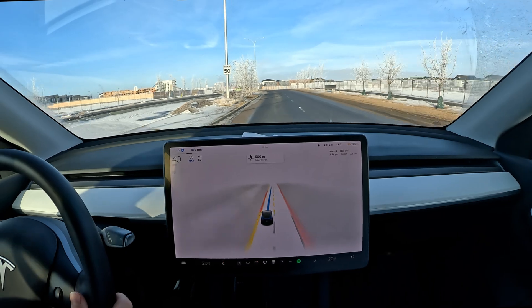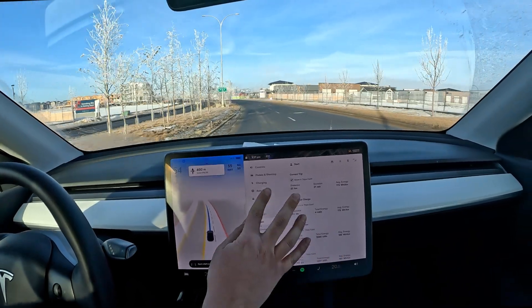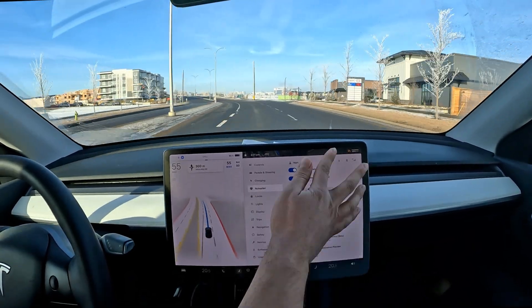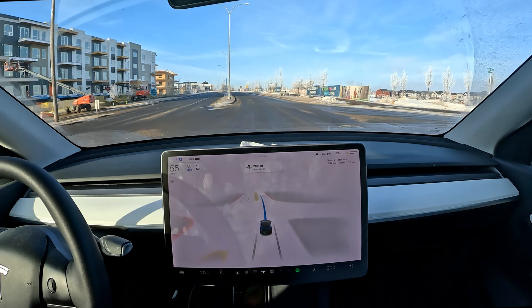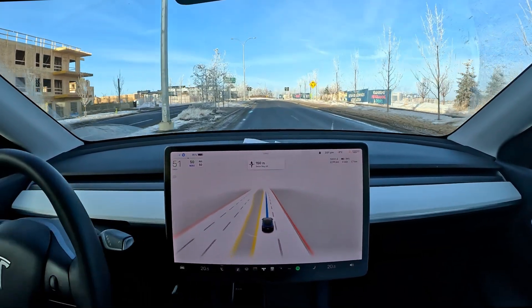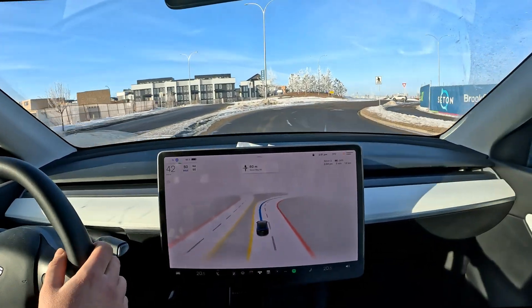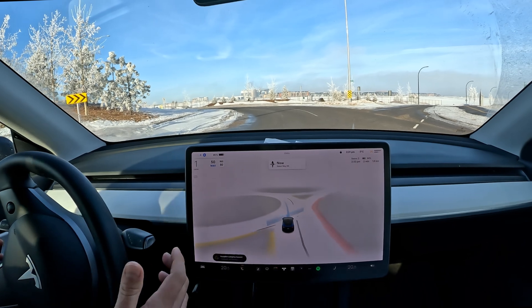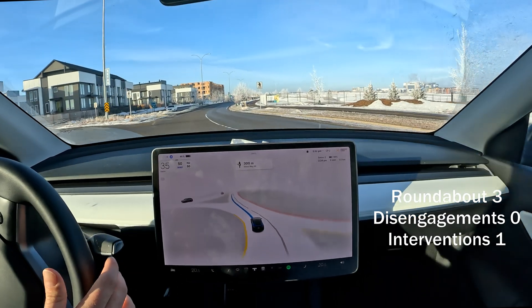It cuts across the first lane over here, quite abruptly as well. I'm going to bump down the autopilot speed — I normally keep it at plus five kilometers an hour. I normally keep it at plus five kilometers an hour when I'm driving by myself, which I find comfortable with dry streets and visible lanes. But as visibility goes down and lanes get covered with snow, I bump the autopilot speed down more and more. For testing purposes I like to keep it at the speed limit. It's coming to a complete stop here — we really don't need to do that — so I'm going to give it a tap on the accelerator and it passes through, staying within the lane.